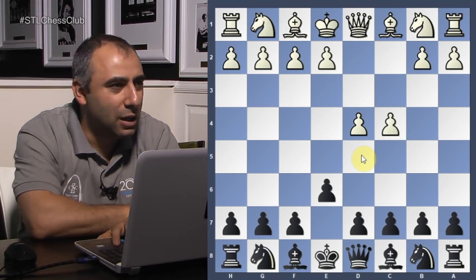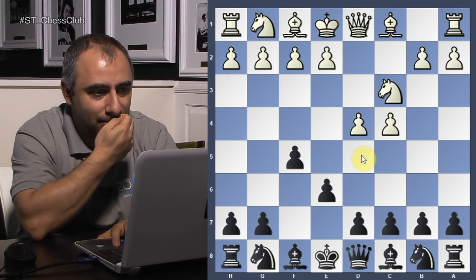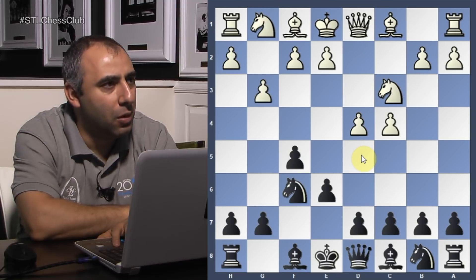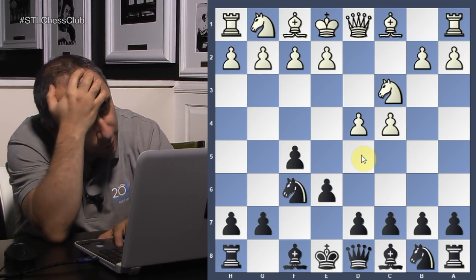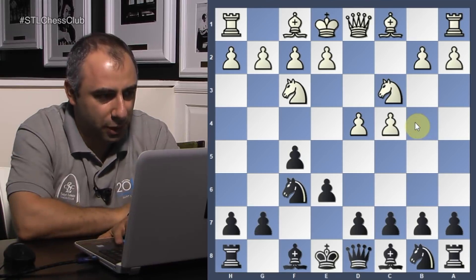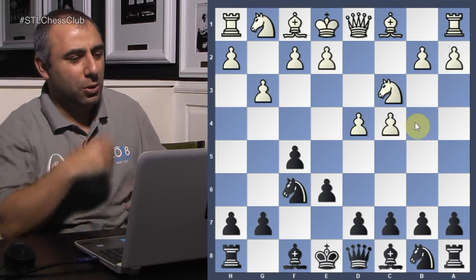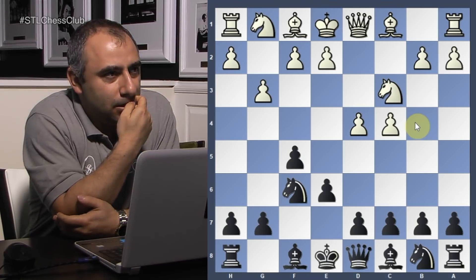My opponent is not an e4 player, so he played c4. I play f5, knight c3 played by Onischuk, knight f6, g3. He just wants to put the bishop on g2. This move order is actually a little bit tricky, because if you play knight f3, white can play the strong move bishop b4. But the move g3 is quite tricky to deal with — he just wants to play bishop g2, and then it will be very difficult for me to play b6, bishop b7. So, g3 is quite annoying.